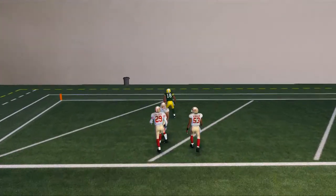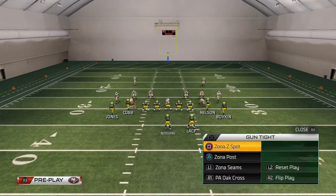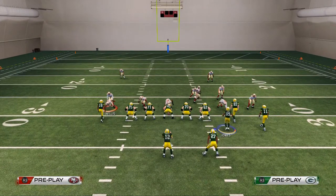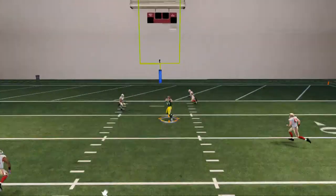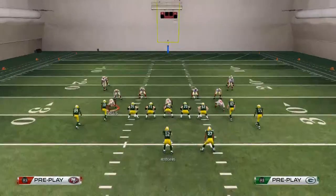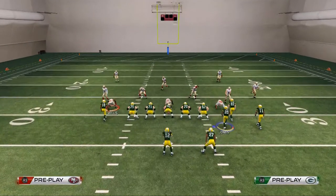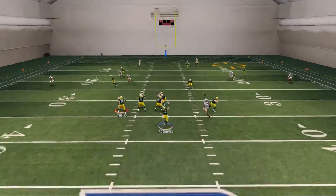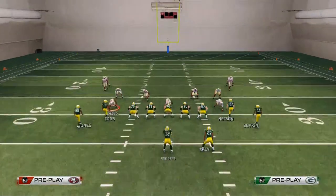Randall Cobb's deep corner destroys the Cover Two Sink — right over the top on the outside. Remember to use a pass lead down to the outside for a crisper corner animation. The third read is the route to Nelson, but it's not as open because the safety will come over. That's why we prefer Randall Cobb's route versus Jordy Nelson's. Boykin's route — pass lead up into the outside due to the Cover Two — and you can sometimes slip it in there, but once again I don't advise it for beginners.